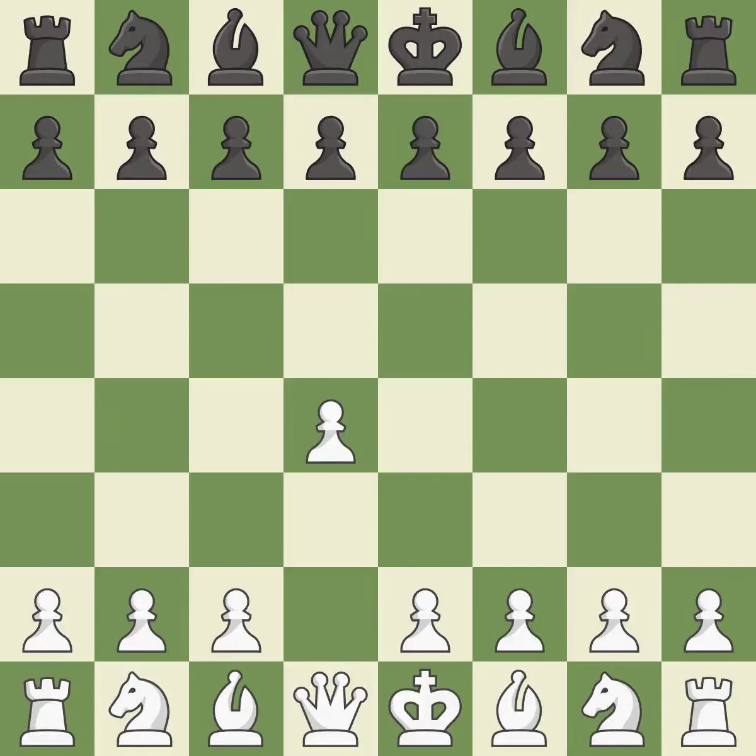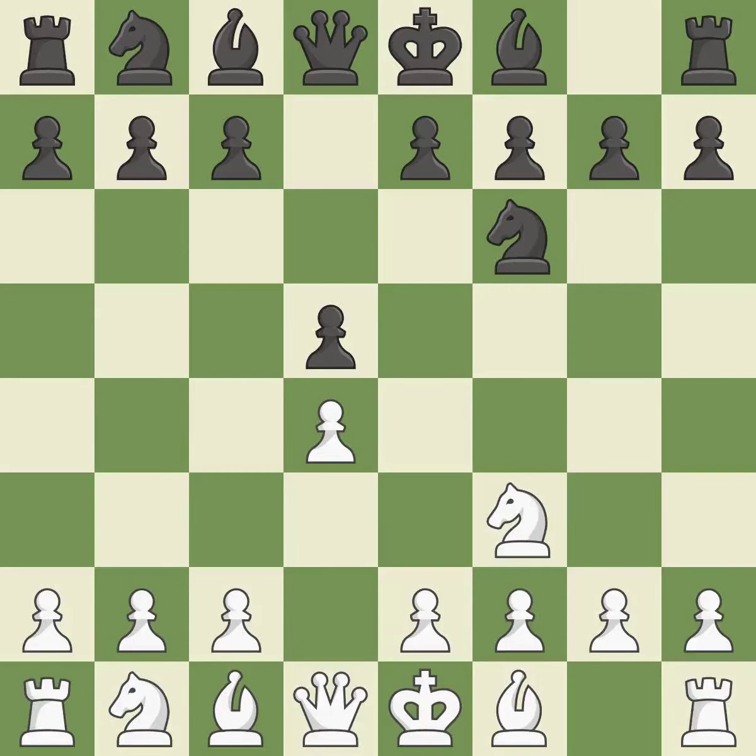Opening with the queen's pawn. The move d5 establishes control over the e4 square, frees up the light-squared bishop, and builds a presence in the center. The d4 pawn is safeguarded and the knight advances toward the center with Nf3. Nf6 controls the e4 square and defends the d5 pawn.